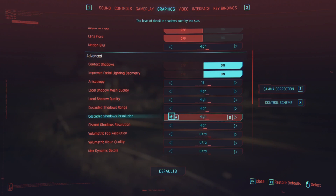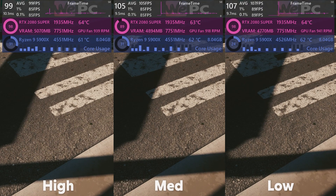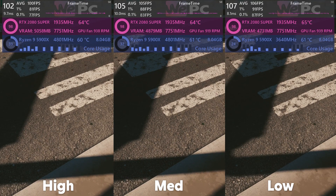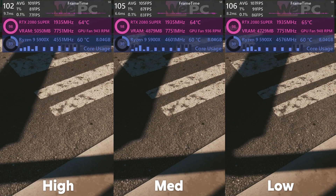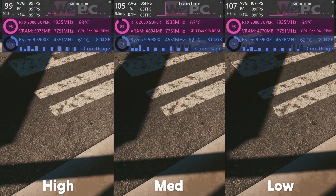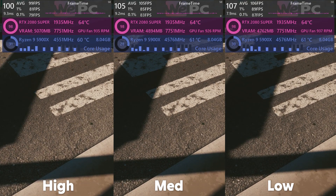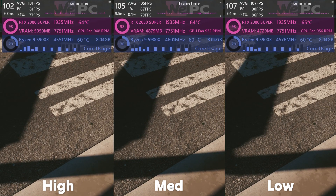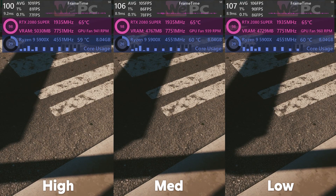Up next is cascaded shadows resolution. This setting determines the resolution of cascaded shadows based on your native resolution. The lower quality setting displays very blocky and aliased shadows, whereas high and medium look about the same. There's not a huge quality difference but a massive gain in performance, so I'd definitely say keep this setting on medium.